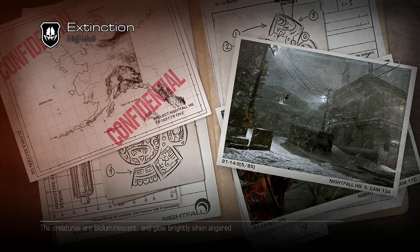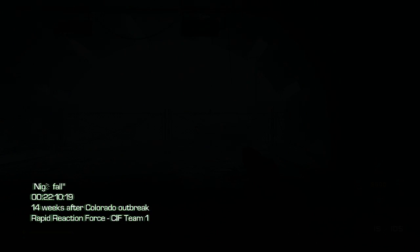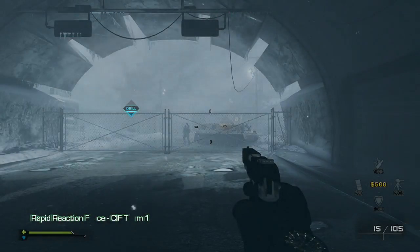The story — now that there's actually kind of a story — takes place 14 months after the Colorado outbreak where you apparently successfully defeated the aliens. The problem was you took several samples to Alaska to study and the samples weren't dead, so they mutated and killed the people. Now you're here to deal with that and try to eradicate them yet again. There are cool new things like intel you can find, computers with messages, and locked lockers that need a key — which I didn't find in this video, but that sounds like a cool little bonus.